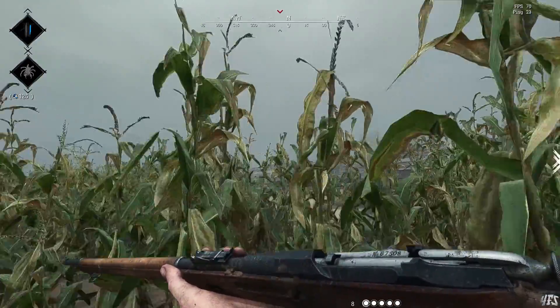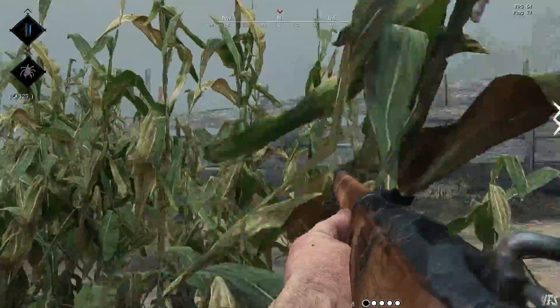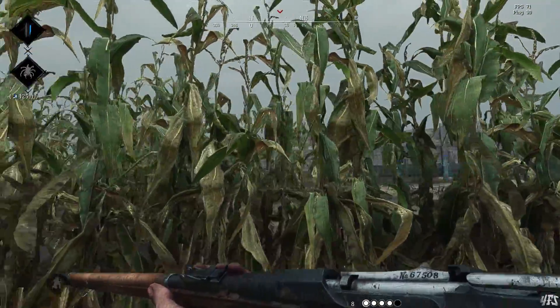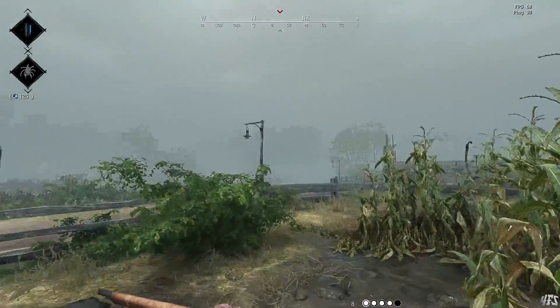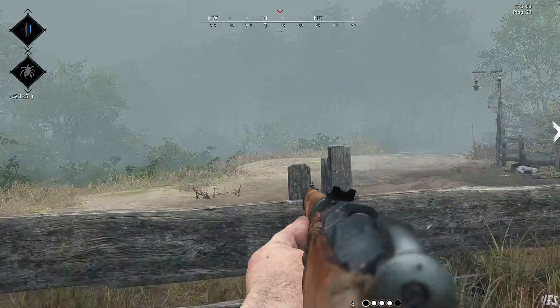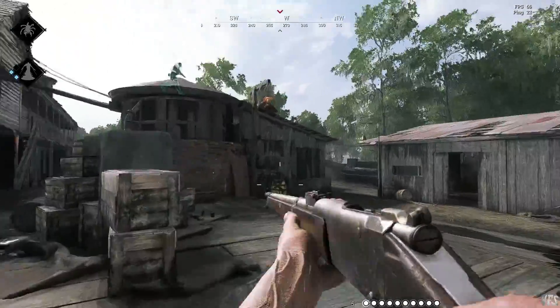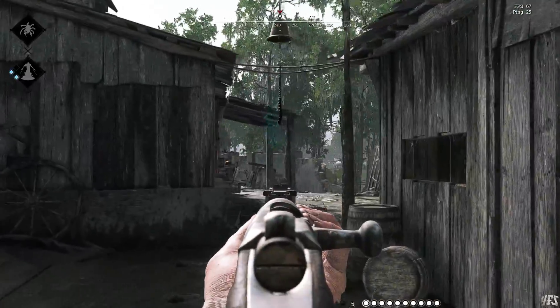Hello and welcome back to 4FS Gaming. Update 1.3 has been out on PC for a while now and the changes to compact ammo did make certain weapons more powerful, but as I play more and more and look at Crytek's weapon usage stats, it becomes clear that the long ammo meta is still going strong. But which is the best long ammo rifle? The Lebel and the Mosin-Nagant are certainly both very strong, but does one rise above the other to take the crown as the king of rifles in Hunt?